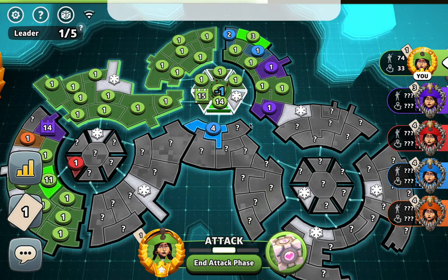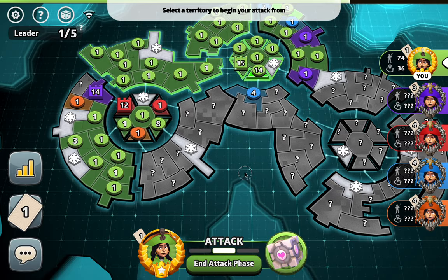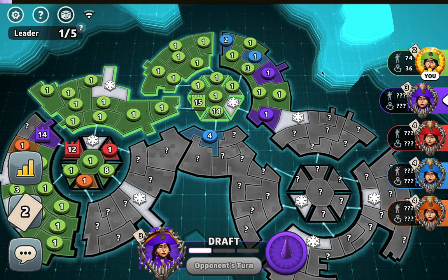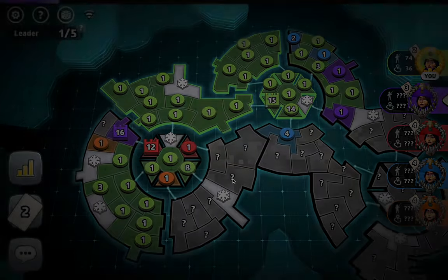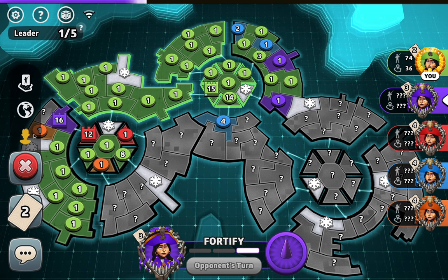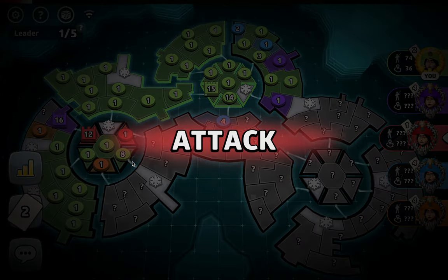Let's see if we can hold this — might as well. Just hit red everywhere, I'm gonna hide in the corner. We found red's capital too — perfect. Now we have three bonuses. Thanks, red, for the motivation to do that. Red can't do too much because then he loses his capital to purple, and purple's in the same situation with red. I'm just kind of hiding over here — I really want to hold this position. Red and purple are beefing, and in the meantime I'm going everywhere, I'm going ham.